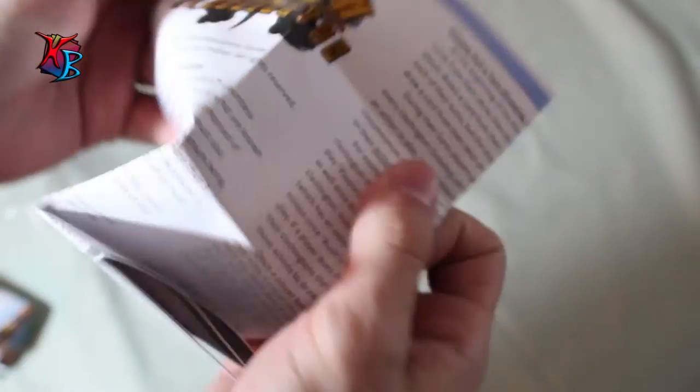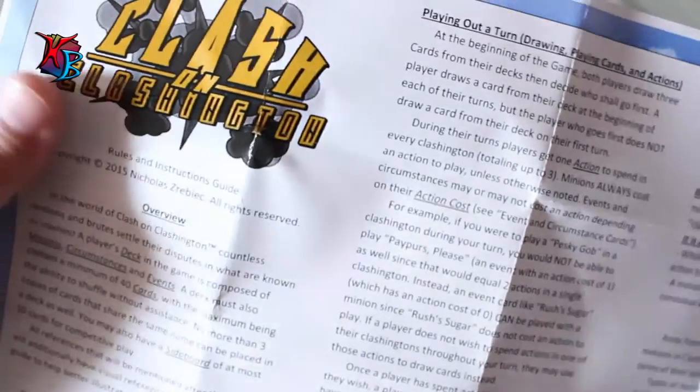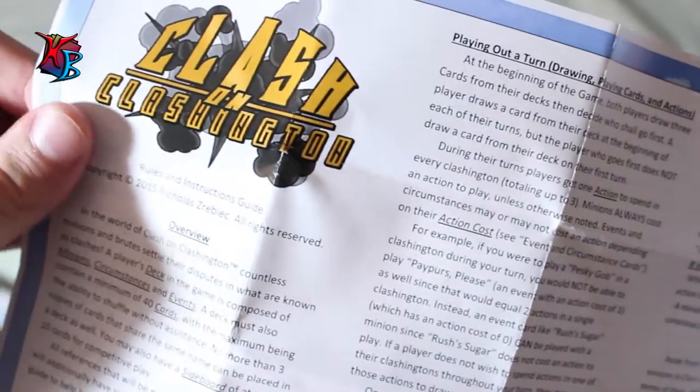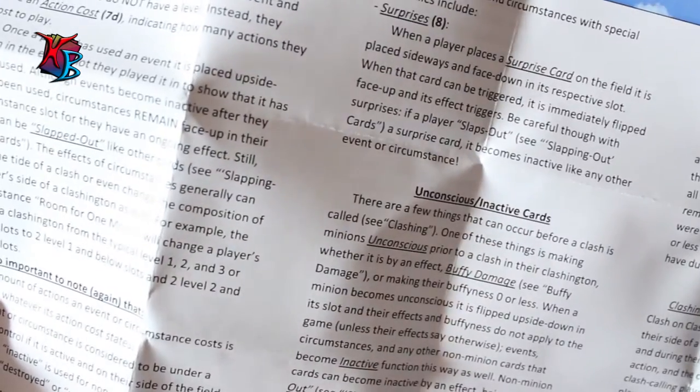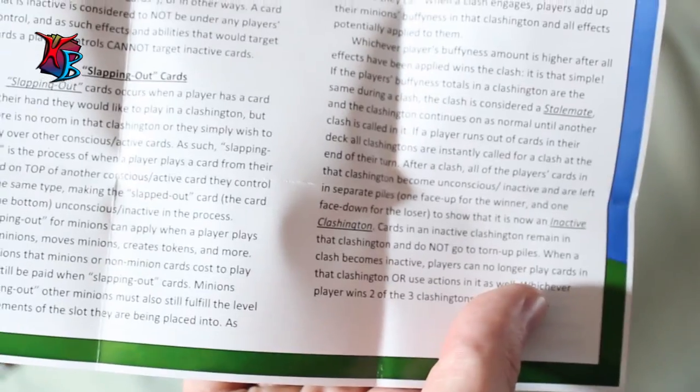I'll open this real quick to give a quick example. Here's the first page — it's on this nice, heavier stock of paper so it's easy to hold on to, and it has all the info you need. The back goes into detail quite a bit and basically describes everything you need to play the game.